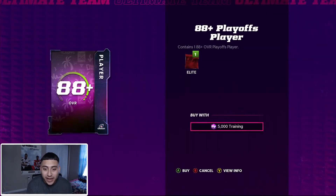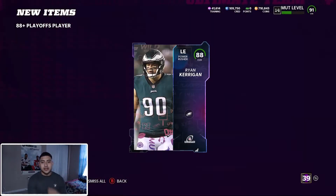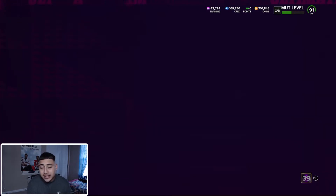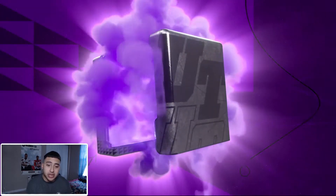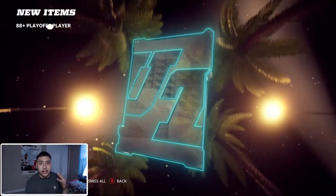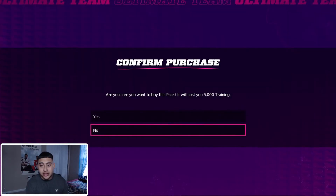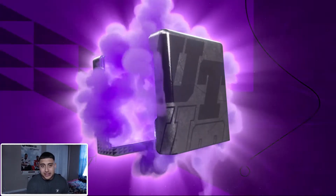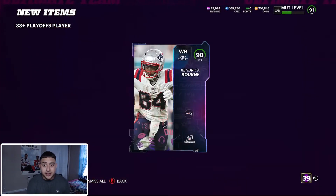92 overall — we're back above 45k. I'm telling you guys, if you have like 20k and want to gamble — and yes it is like gambling — go do this. You guys can see right here on the screen I'm pulling a good amount of 90s, quick selling a lot of them, and making my training back plus more. Not a bad way to spend your time. Usually I always end up pulling an LTD, so once I pull one or two, that's when I'll stop.